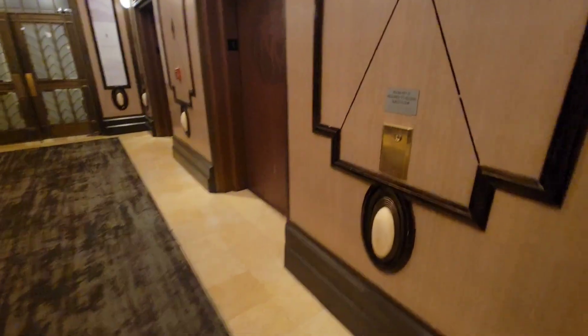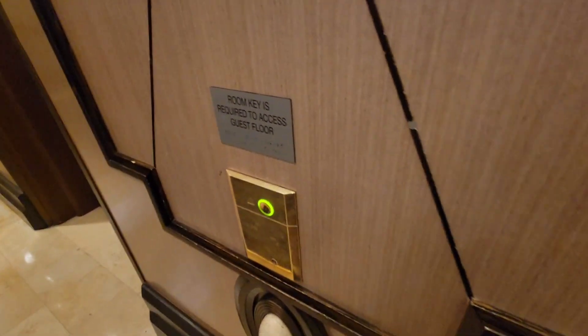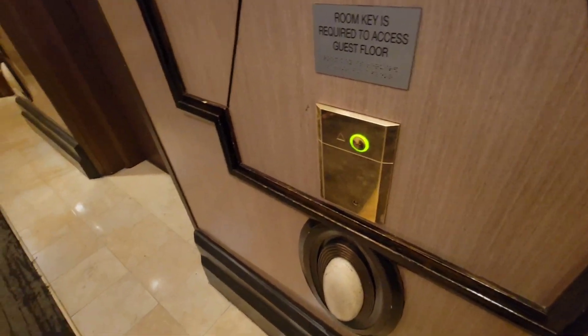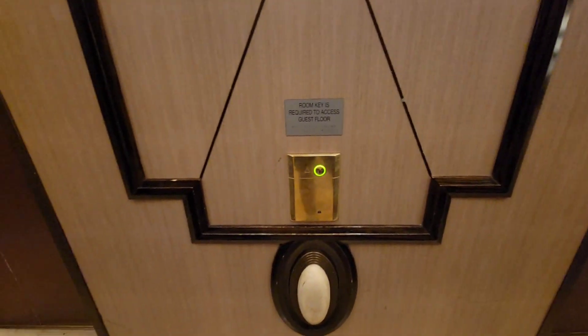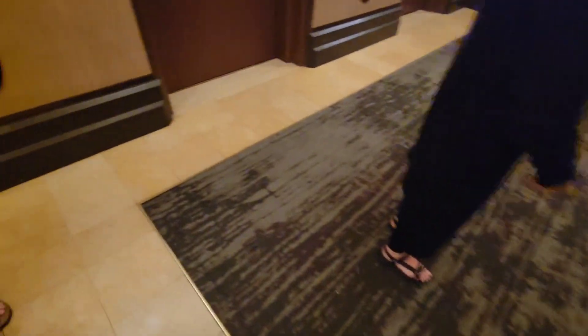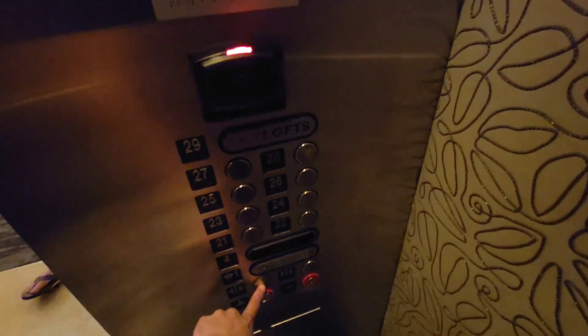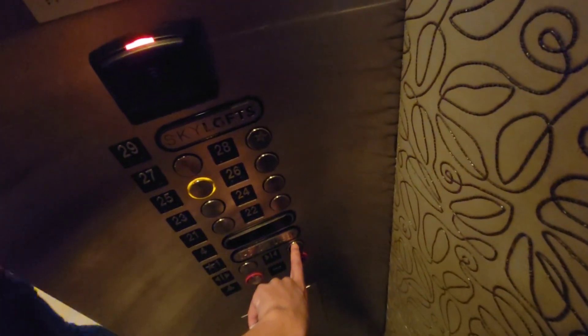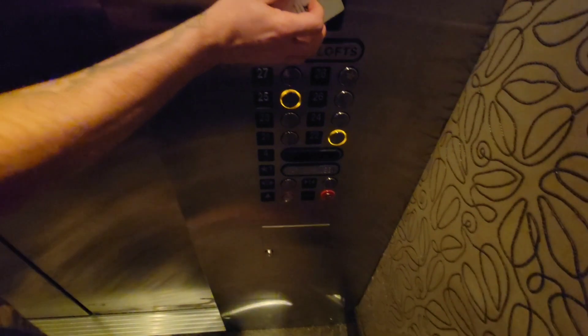These are the elevators at the Grand Tower. That's pretty cool, though they're not original on the inside unfortunately. It has touch buttons and you can get a chime. You have to hit your card to access floors.